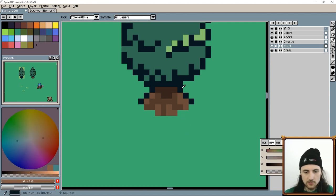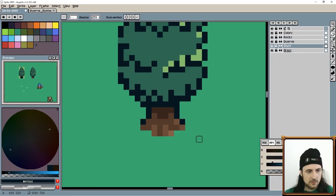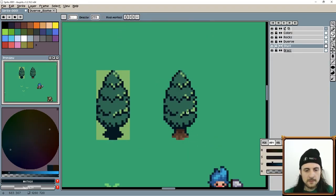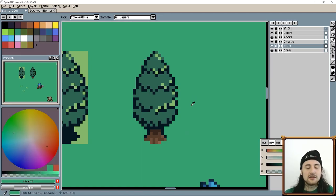Maybe a couple of highlights would be nice. Highlights on the edge generally look better, and then maybe one right there — a little bit thinner since this does look like a pine tree. So you've got the green of the grass and you've got a tree that's green — how do you decide what greens to use in the tree?